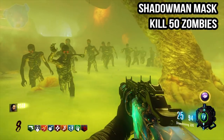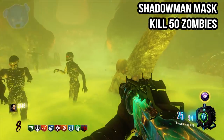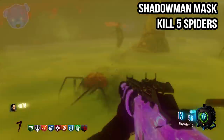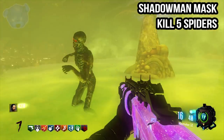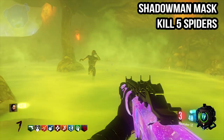Getting 50 zombie kills should be easy enough. You can do this with a Pack-a-Punched or un-Pack-a-Punched weapon — it doesn't matter, as long as the fog is in the actual stomach and you kill them inside of here. I recommend the pool area; that's primarily where I've gotten all my kills, inside this middle pool area.